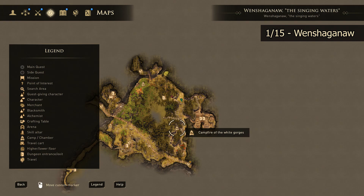Our first skill altar is going to be found out in Wenshaganaw. The easiest place to start from in order to get to this skill altar, by far in my opinion, is the Campfire of the White Gorges.